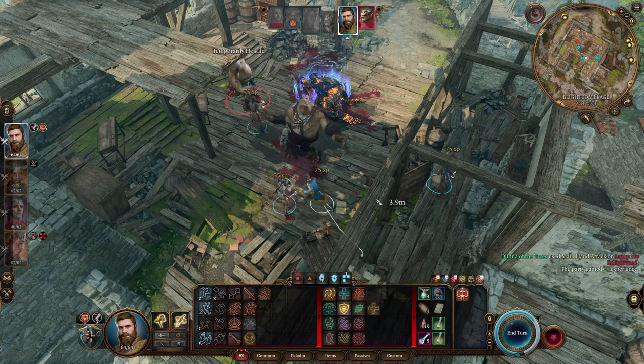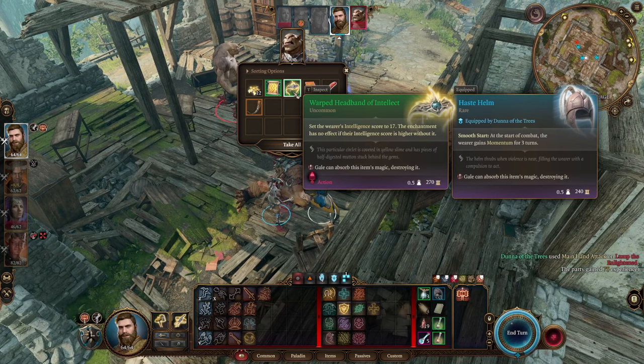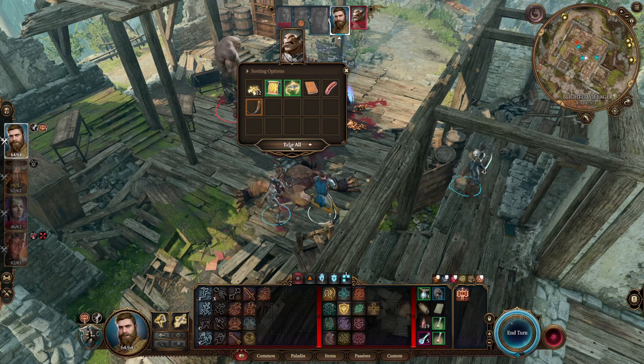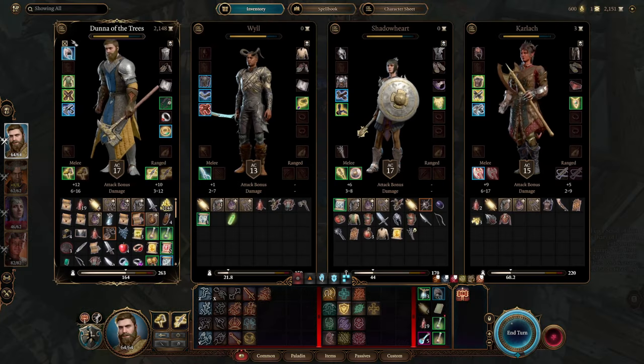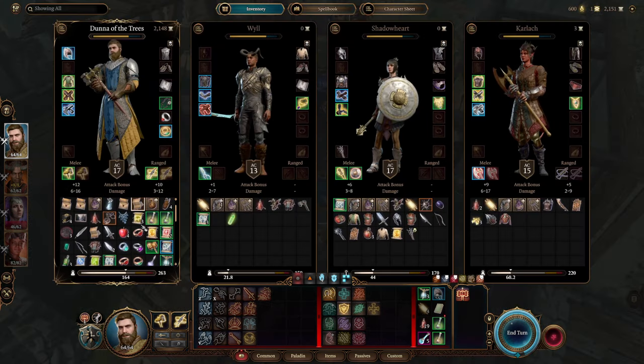Once they're taken down, you can just loot it off the corpse. You don't even have to fight the other ones if you don't want to — you can just pick it up and put it in your inventory. That's how you get the Warped Headband of Intellect in Baldur's Gate 3. I hope you found this video useful, and if you did, please hit that like and subscribe button below.